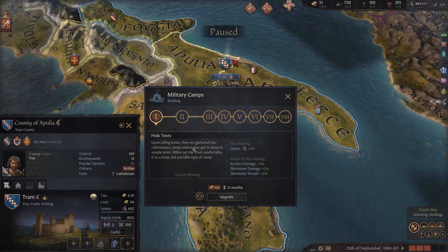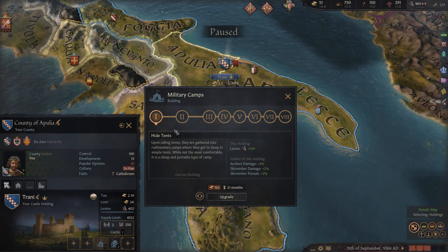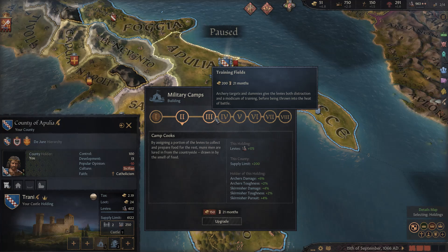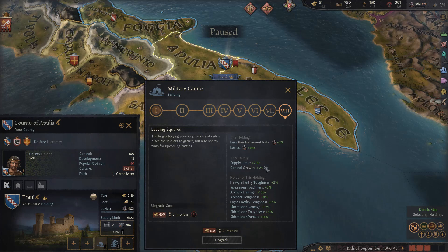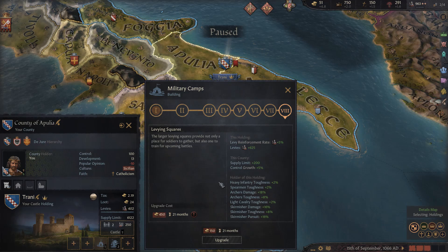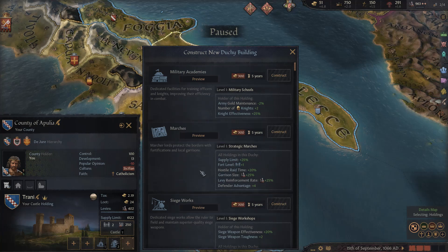The next type of building is military camps, which can be built in castles, cities, or temples. As the name suggests, these are focused on the military. Starting with, say, hide tents, you get a bonus to levies plus archers and skirmisher damage and pursuit modifiers. This can go all the way up to level eight — levying squares — which gives you a much higher reinforcement rate, more levies, a higher supply limit for the county, control growth, and realm-wide bonuses to your troops.